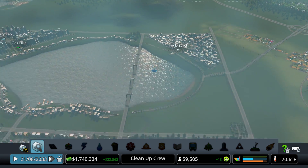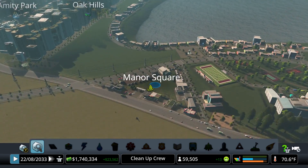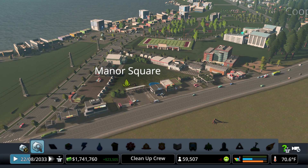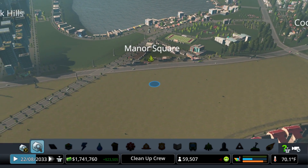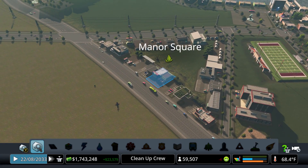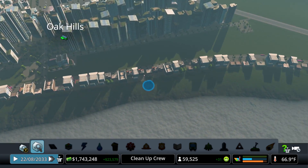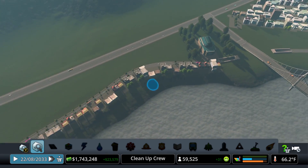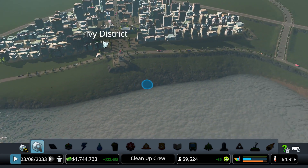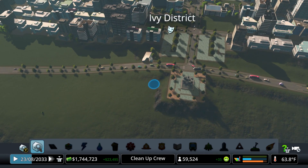I'm still trying to work around the bug of disappearing buildings. I think it just finally stabilized a little bit because the demand got up to be so high that they didn't really have a choice — they had to stay. Over here the leisure is actually doing very well. I haven't noticed any of these buildings in these zonings disappearing, so we're going to keep zoning them a little bit more, and we can actually start with that.